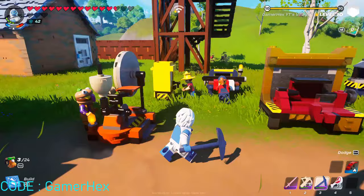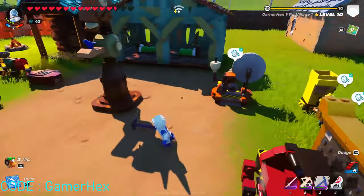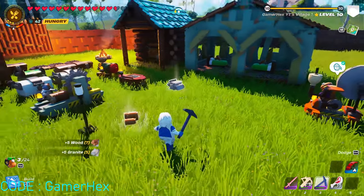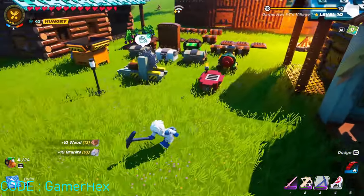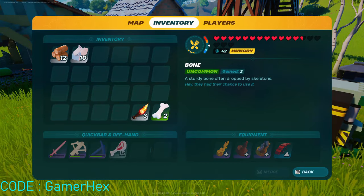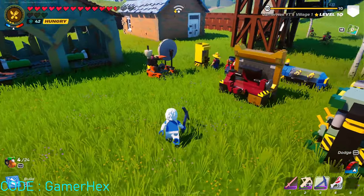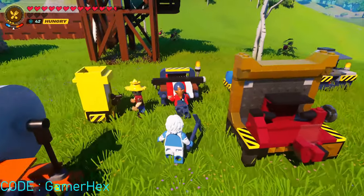Are the NPCs going to follow us to the new village or not? We are not sure yet, but as you can see I destroyed the village square and I got every item I used in it. I made sure that my inventory was empty before doing this, and for some reason the NPC is still working.